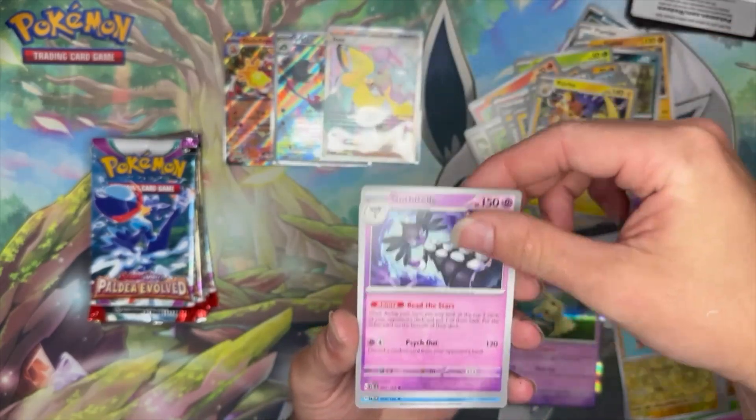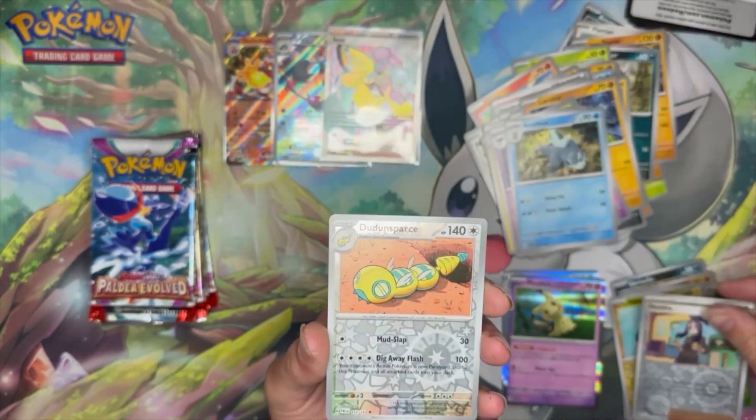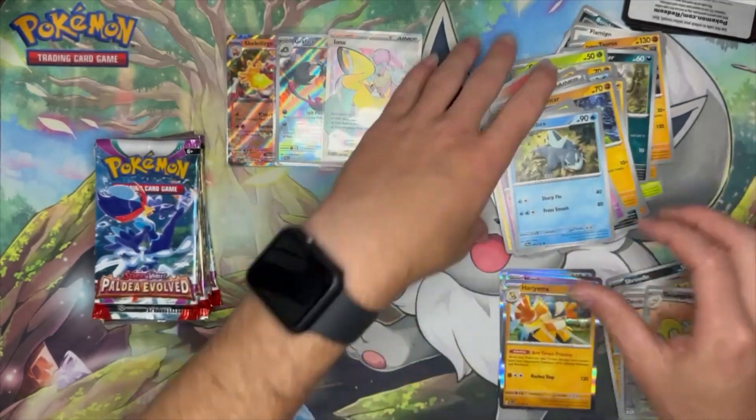Raichu, Gothitelle, Arctibax, Dendra, Dunsparce, and Hariyama for the rare.